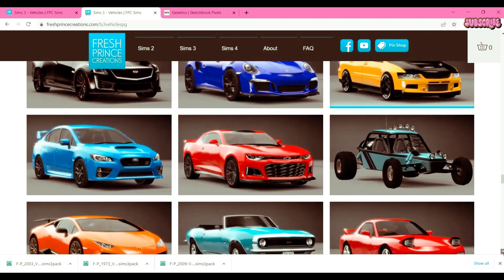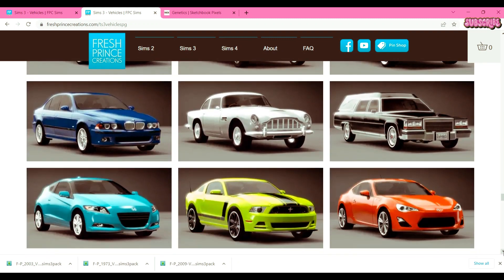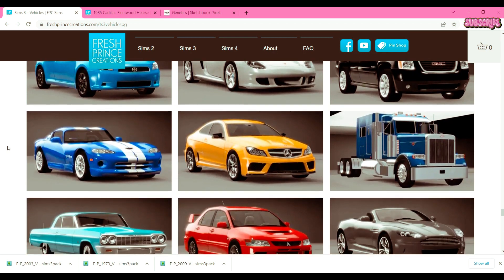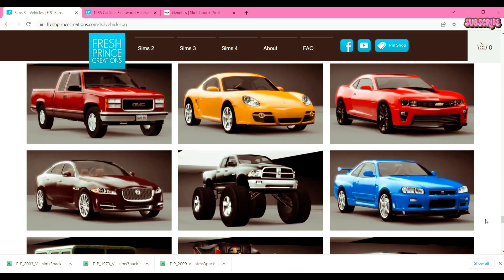I'm just gonna go grab the hearse, and I might grab the Hudson Hornet too just for the fact of it being relatable. Look at all of these cars — these masterpieces. If this could be recolored it's literally just Optimus Prime. The Dodge Viper — I would take the paint from this car and paint it on one of my beetles and make Lindsey Lohan in Herbie Fully Loaded. That's actually where I wanted to get it from — when I saw Herbie Fully Loaded, that was just it for me.